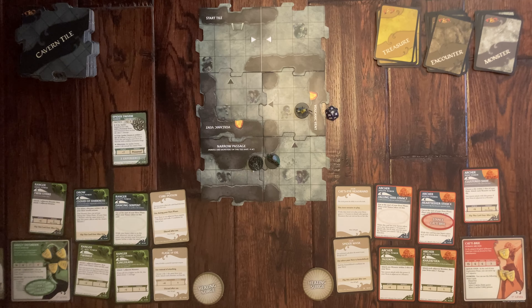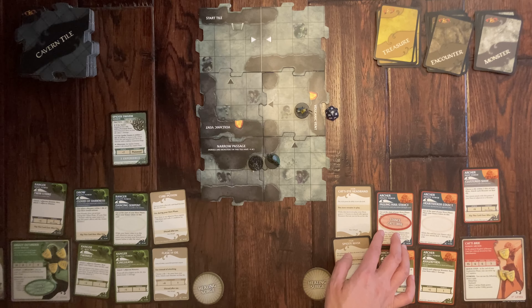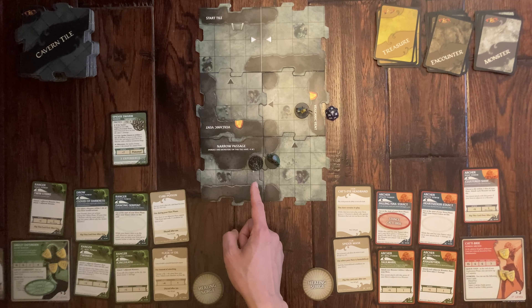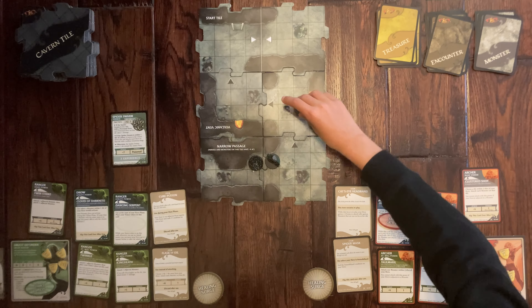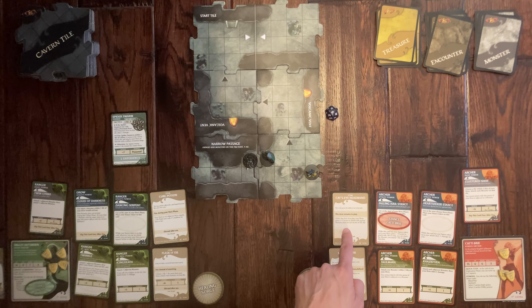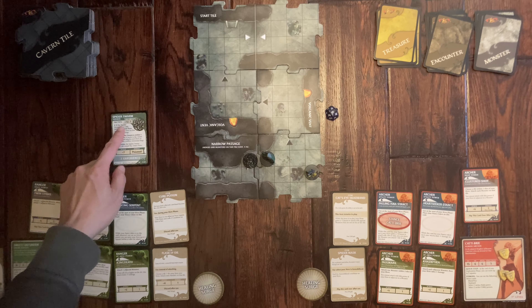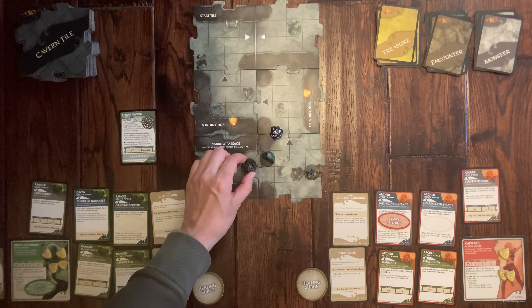It's your turn. I suggest she change stance and move far away to exploit the ranged bonus. She moves to a new edge tile and can still see the spider. With a plus four bonus plus a plus two from Cat's Eye Headband, her total modifier is plus twelve. The spider's armor class is twelve — she doesn't even need to roll, she automatically hits! The spider is just blown away.